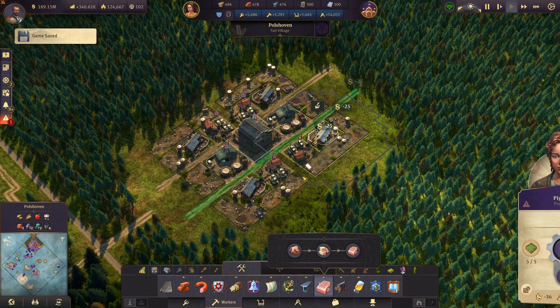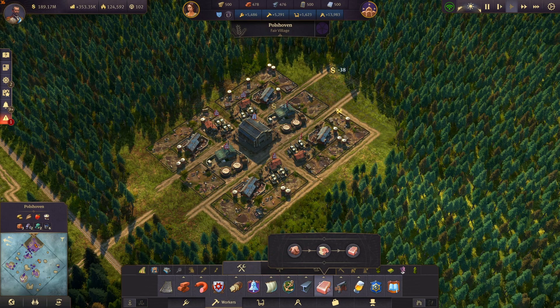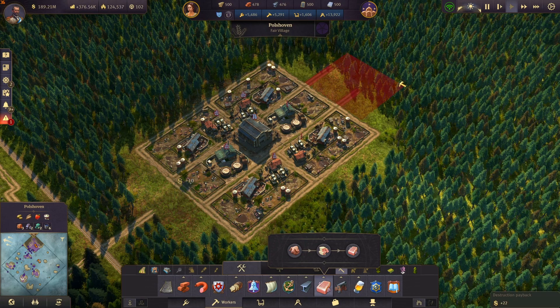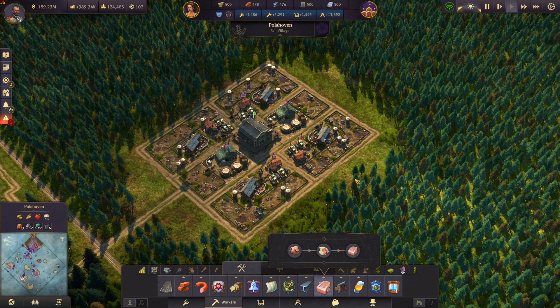When you're done doing that, you just surround all of it with roads. Then delete the roads that are coming out of it, connect it with the road, and you're done.